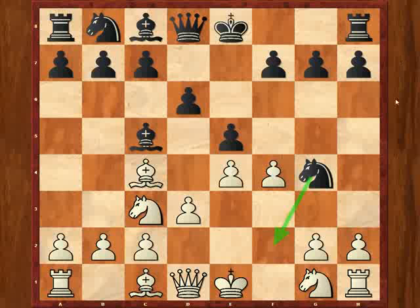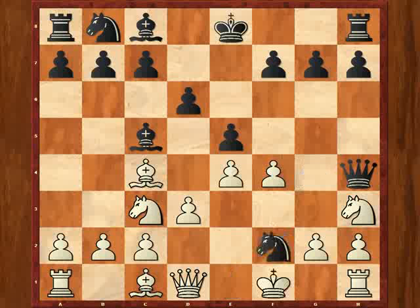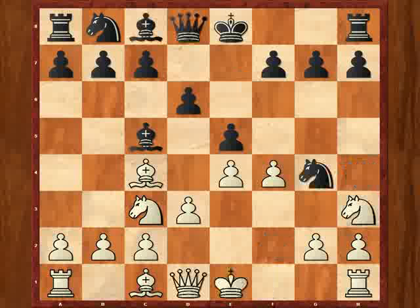After knight to g4, white has some genuine concerns. The threat is simply to drop the knight in on f2, after which white is going to have some serious problems. White could play knight to h3 — it's legal — but it's not especially attractive after queen to h4 check. Black doesn't have to worry about g3 because the knight on h3 is going to hang, so white has to move his king to f1. After knight to f2, queen e1, bishop takes h3 — this position is simply hopeless for white. Knight to h3 is definitely no solution.